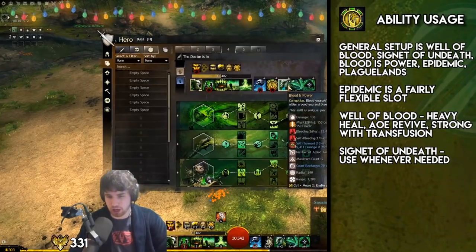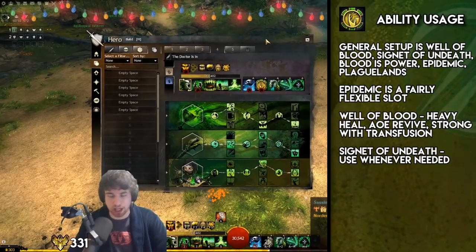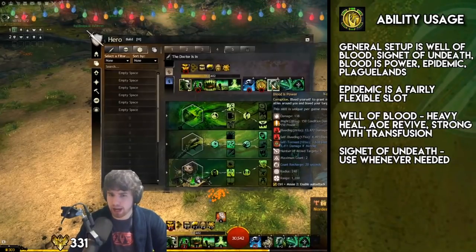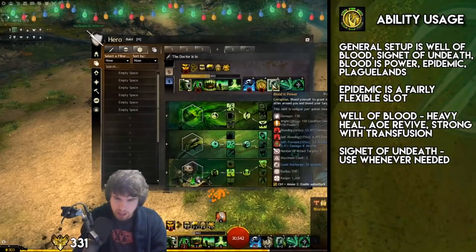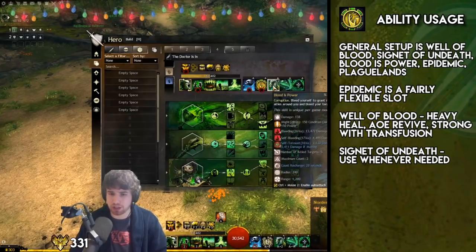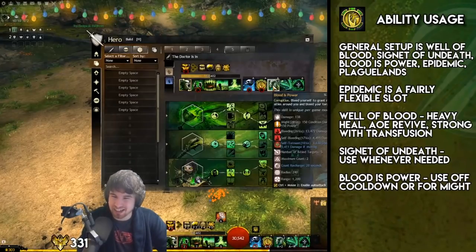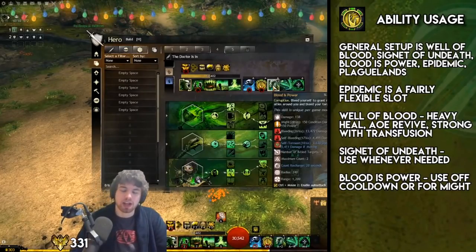Blood is Power is a massive DPS increase — if you drop this, your numbers are not going to be good. It's also great for Might stacking in a five-man group environment. So if you're in a fractal on Largos and you've split off to the side and someone needs to stack Might, that's you. You can stack Might with Blood is Power and Oppressive Collapse. You can get some pretty good Might stack action going on there, especially when you combine it with a Chrono to help with duration. Thirty seconds of Might — insane.